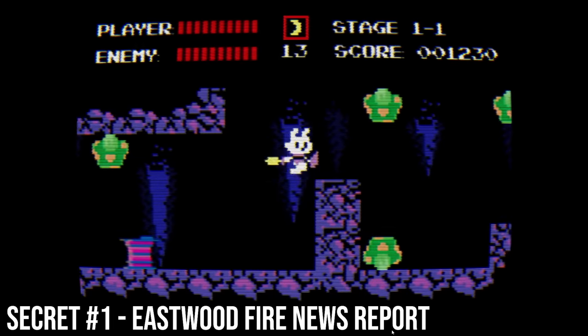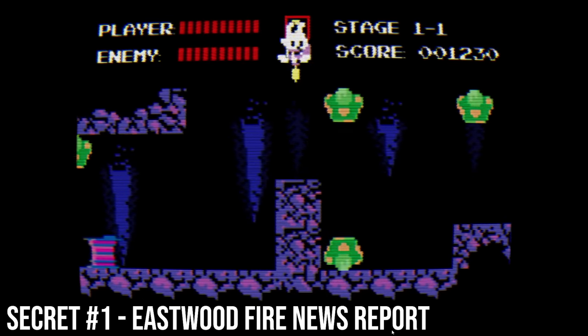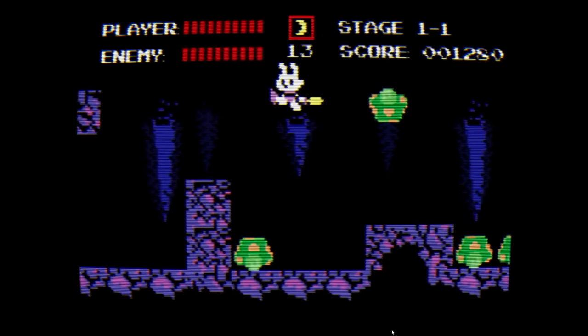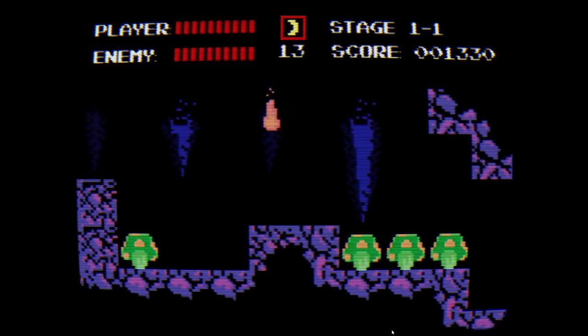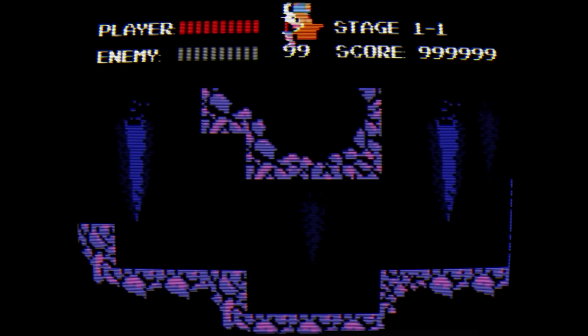The first secret is located in the cave near the beginning of Stage 1-1. To access it, we must use the Sword Bounce ability to hop on top of these hanging mushrooms and then glitch out of the map. At which point Rory breaks into a mass of pixels representing Andy and another mysterious character. We then hear a news report talking about the fire and aftermath at the Eastwood residence.